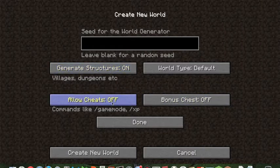Cheats — I would keep that off unless you're planning on building in Creative mode and then switching back to Survival. I would usually keep cheats off; it makes it more interesting. Bonus Chest gives you a little chest with an axe, wood, and stuff to help you start out.